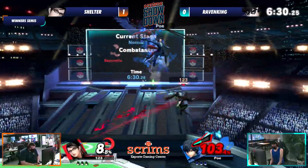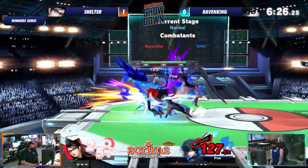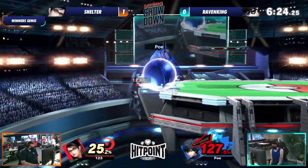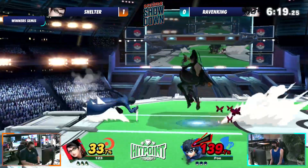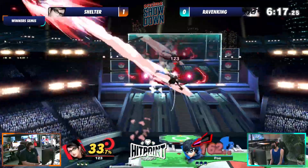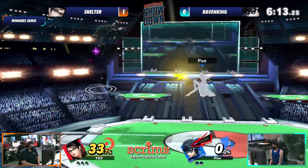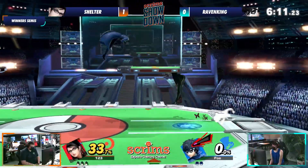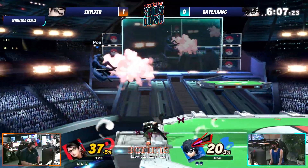Shelter really running away with game number two, just like he did the last game. He's doing a really good job right now, just being patient but also just getting the bread and butters you need. Arsene goes away, so he did a good job and now he's going to get the stock for it. That classic up tilt back air to take the stock off Raven King. Shelter doing a really good job — really commanding start once again.